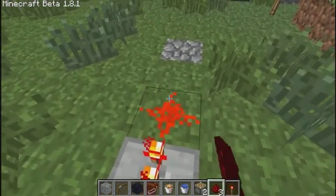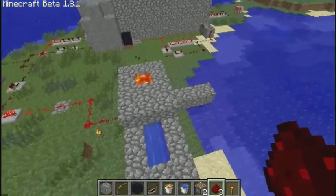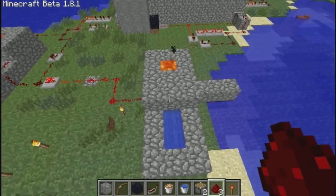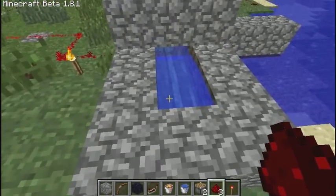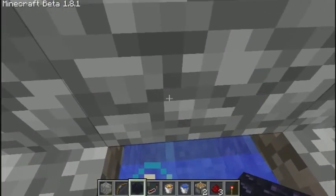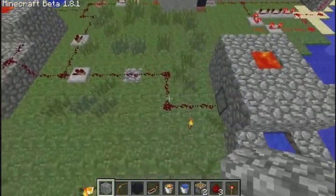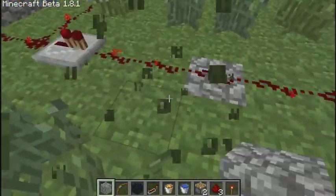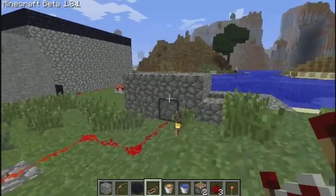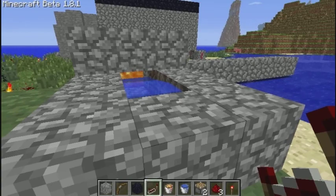You're going to need some redstone repeaters and redstone wire. The reason you need repeaters will become pretty clear — as you can see, it's broken, it's not working. I'm not giving it enough time to form cobblestone. This is why you need repeaters: you need to let the piston not push for long enough that cobblestone will form. There we go — much better.